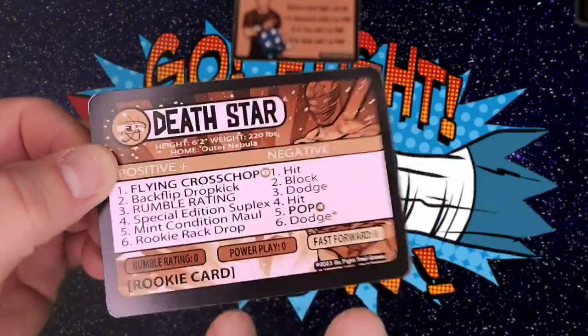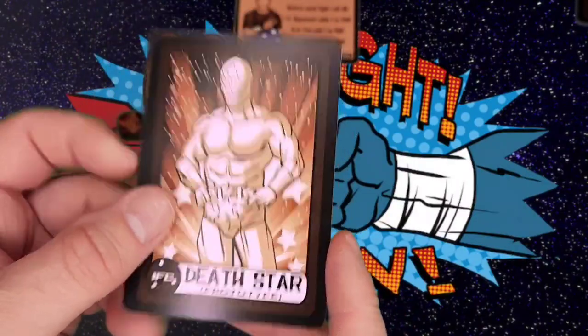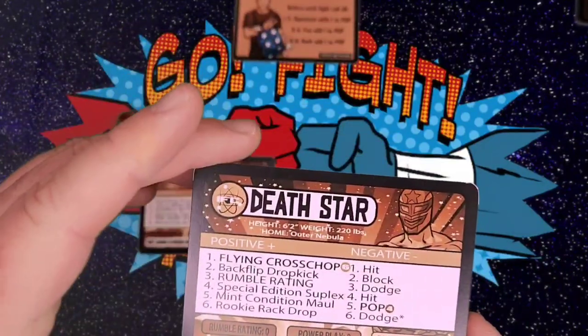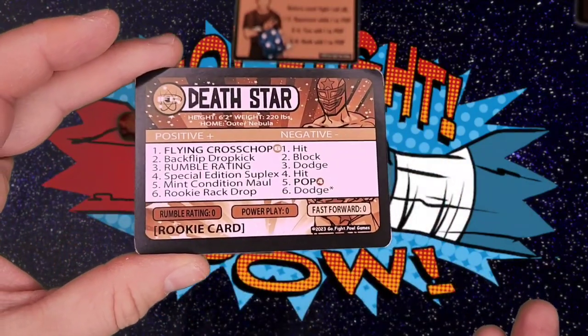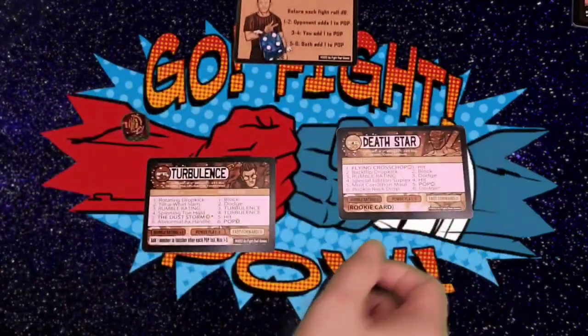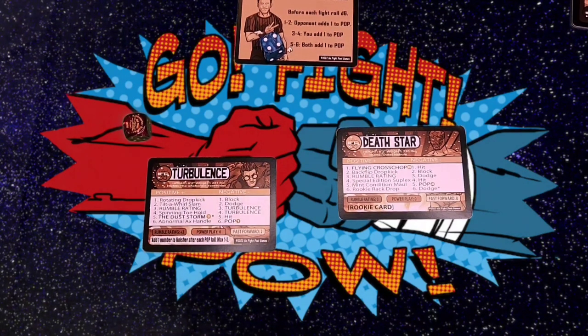That's going to be the neat thing about seeing characters like Death Star who have different versions of their career. This rookie card — he had a lot of good offense, so it isn't like he couldn't win, it's just going to be a lot harder. It will be interesting to see how some of these characters do. If anyone decides to do a timeline thing — Death Star the rookie card might fight Death Star the special edition card which is further in his career. The nice thing about this game is the creativity of the people who play it.